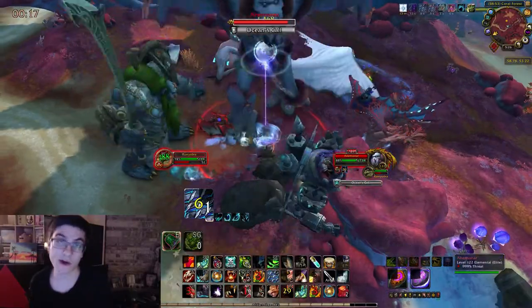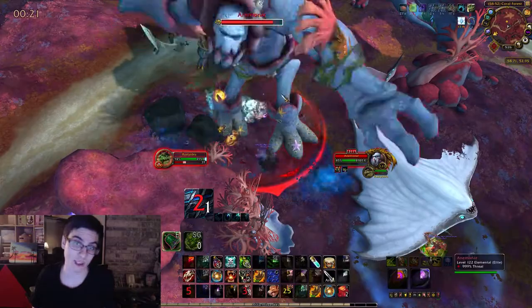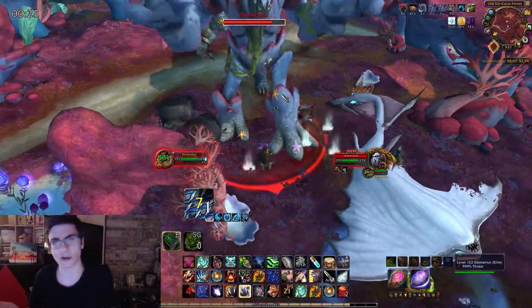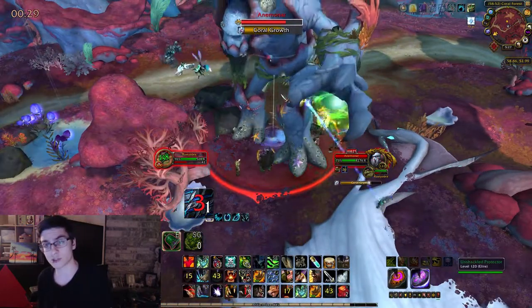Hey guys, Rusty here, and today I'm going to be showing you how to summon and kill every single coral ancient rare in Nazjatar for some easy rep without either the Unshackled or the alliance equivalent. These are also very easy to solo once you do actually summon them.